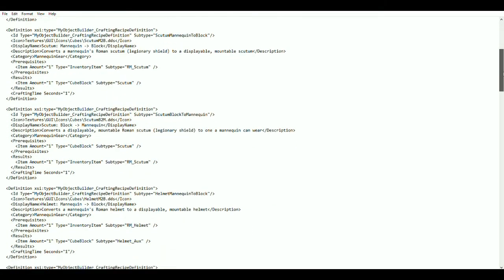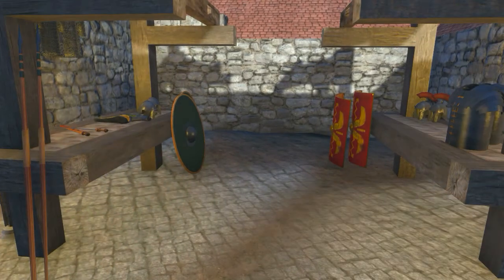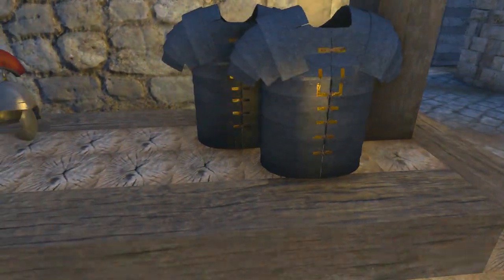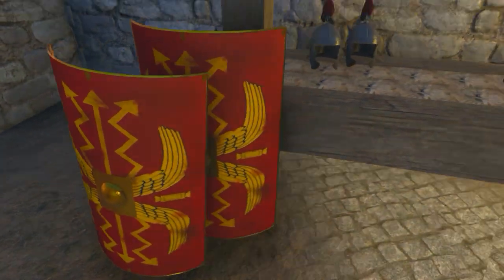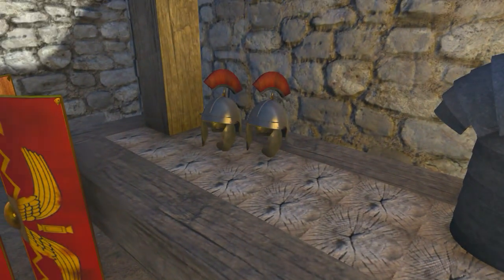So I went back and decided to create more items for display or for the mannequin. I went back to the early Empire, bringing in the more famous classic Roman items: the plate armor called Lorica Segmentata, the rectangular bow-fronted shield known as the Scutum, and the crested helmet worn by officers. And I still have much more coming.